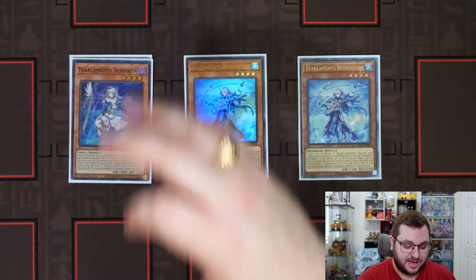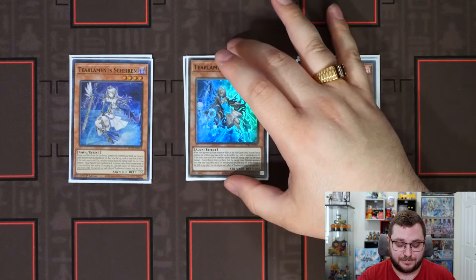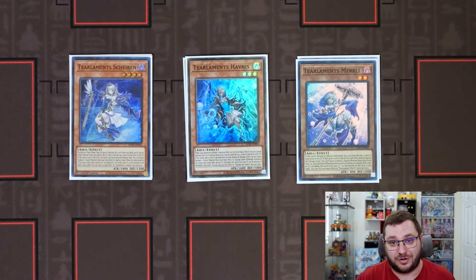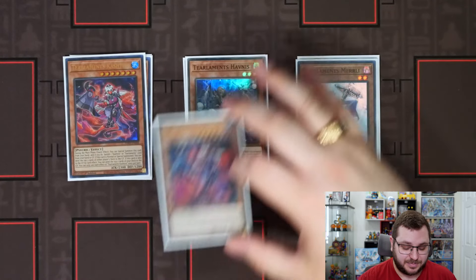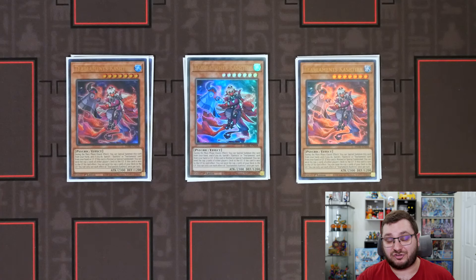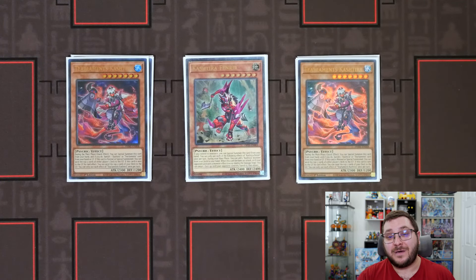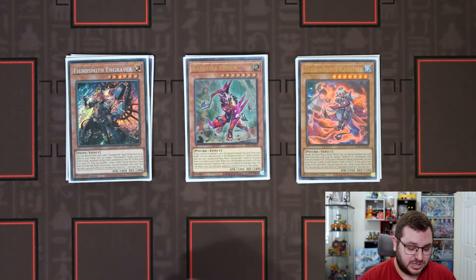We have the one-ofs of all of the Fusion names: Shiren, Havness, and Merly — this is absolutely mandatory, it is the heart and soul of the Tier Lament strategy. We are on three copies of Tier Lament's Cashtira because it is now a way to just mill additional cards, which the deck has lost quite a bit of given some changes on the banlist over the years. The honorary Tier Lament is going to also be Cashtira Fenrir because we can use it to search out our Tier Lament's Cashtira.